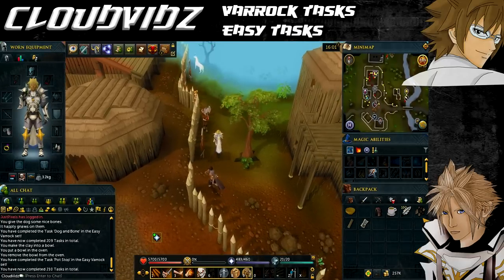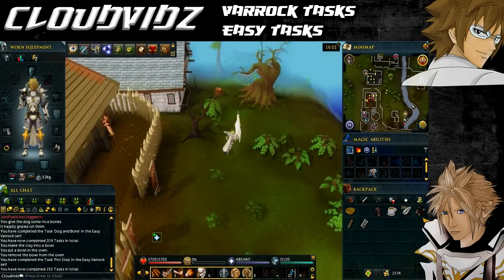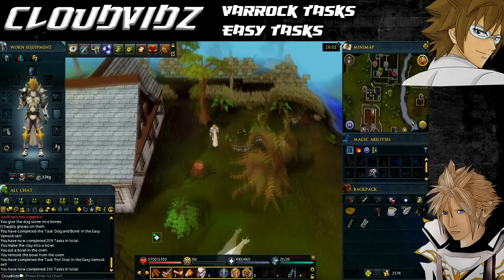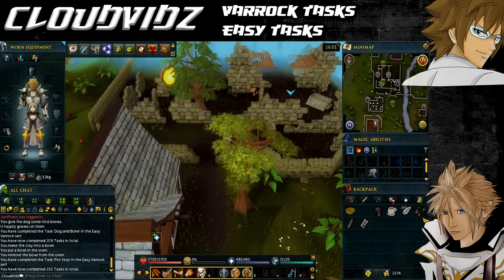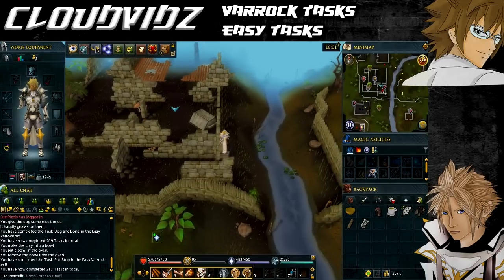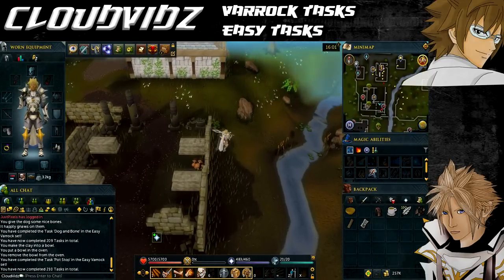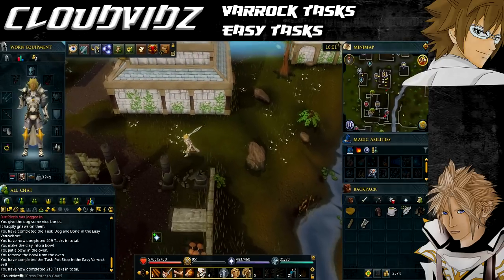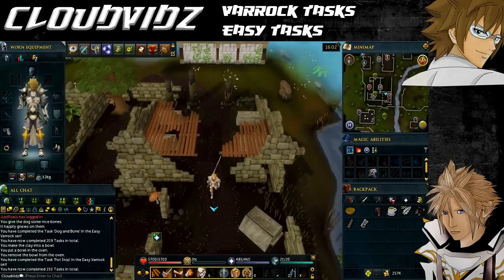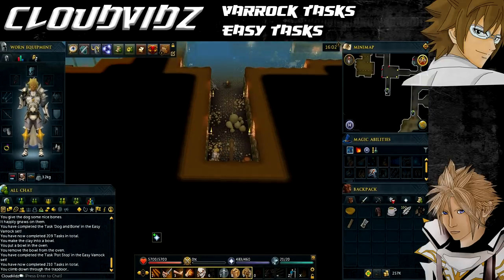The next task is called On the Ragged Edge, and that's to enter the Edgeville dungeon using the entrance located south of Edgeville bank. Walk north from barbarian village or use the Edgeville lodestone to teleport there. Once you approach Edgeville bank, look for the area to the south which has a yew tree and some nettles — you should see a dungeon icon on the mini map. Enter the dungeon and it'll come up task complete.